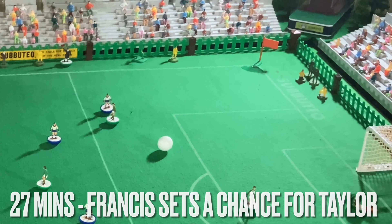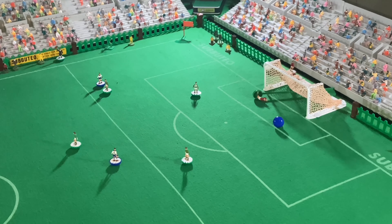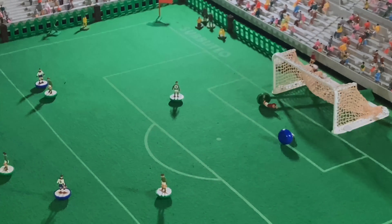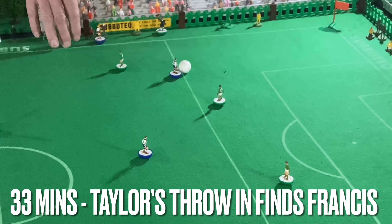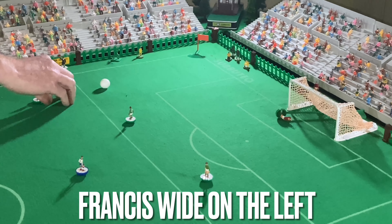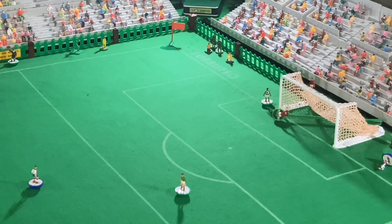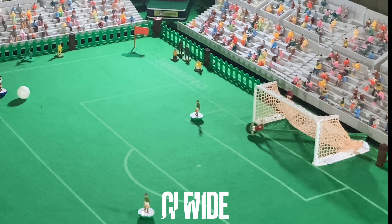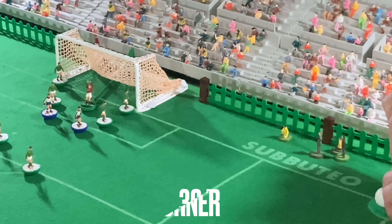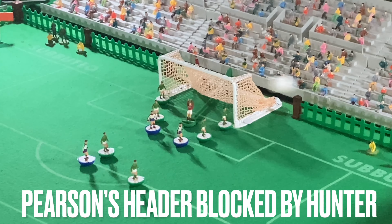Here's Francis, looking for Taylor on the edge of the area. Taylor — oh, he drags his shot wide over the upright, a poor effort really. And Taylor with a throw-in wide on the left, that finds Francis. Francis with a shooting opportunity — oh, great block there, Clements taking up an excellent defensive position on that near post. It's Taylor with the corner, comes in — oh, that's a great effort by Pearson but blocked by Hunter.